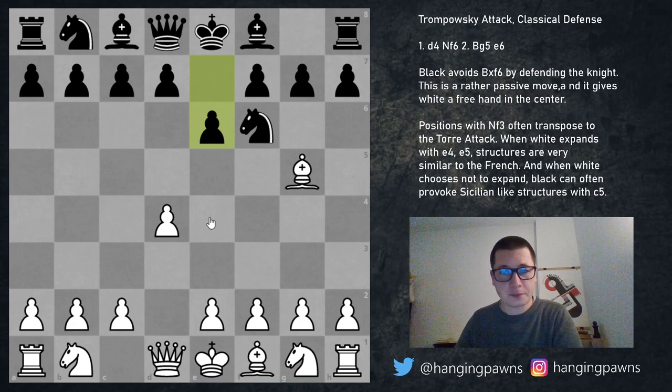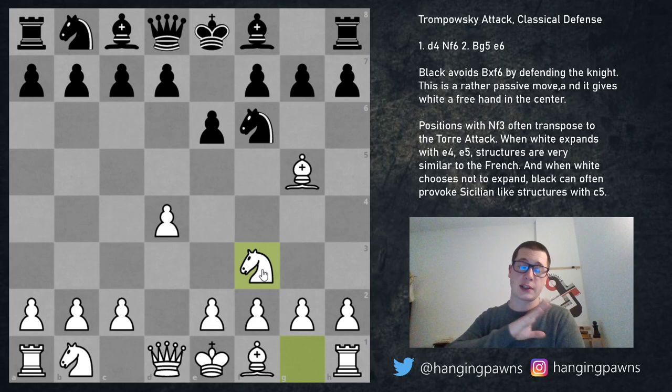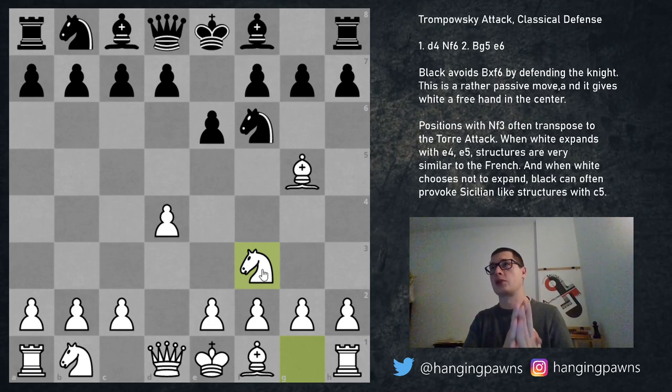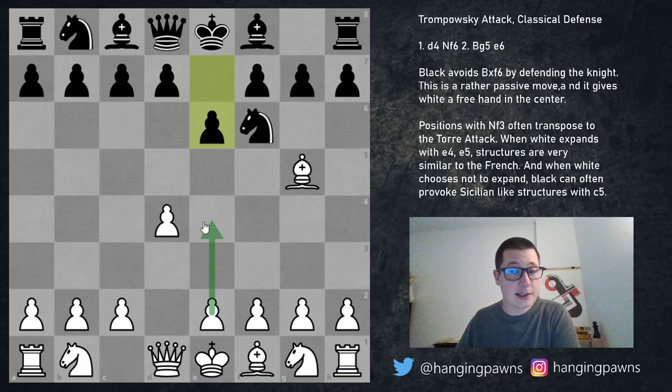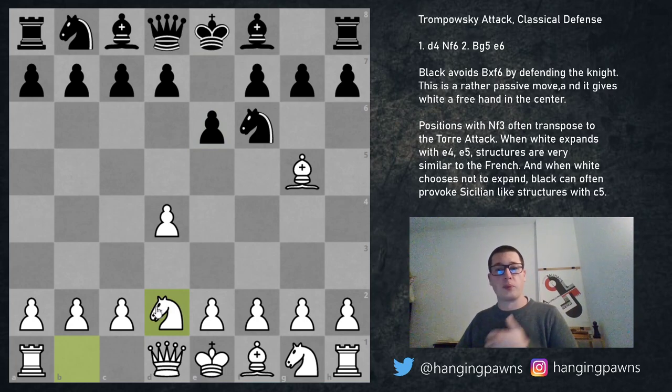The alternatives to playing e4 are three options at white's disposal: either e3, knight to d2, or knight to f3. Knight f3 immediately transposes to the Torre attack, which will be covered in a separate series. Almost all positions in which white plays the early knight f3 without e4 is just going to be the Torre. The other two options — e3 and knight to d2 — are not as aggressive as e4.